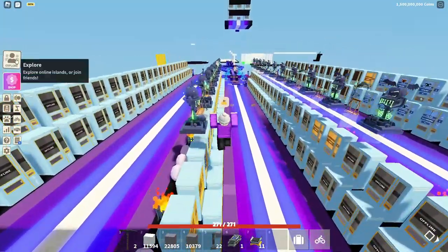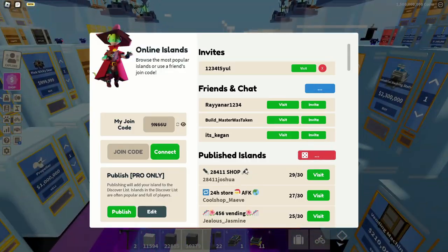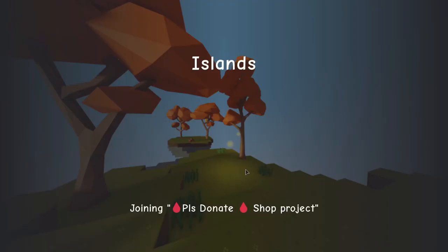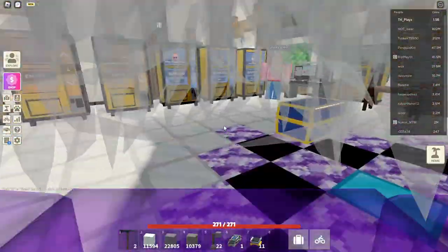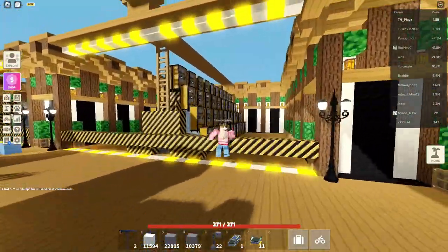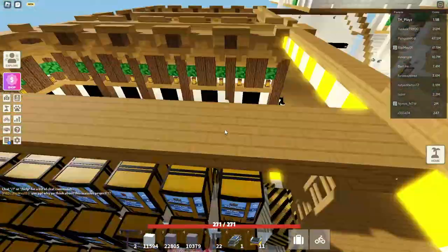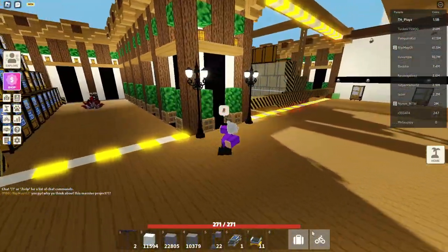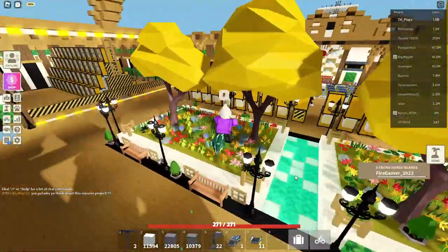So now I have exactly 1.5 billion coins, so let's go to a random shop. This is quite risky clicking the random button because it could take us to one of the biggest shops in the whole of Islands. We just loaded in and there aren't any industrial things around us. Does not look like it. Yeah, it looks like they have no industrial items at this shop, so we're good. Let's go to the next shop.